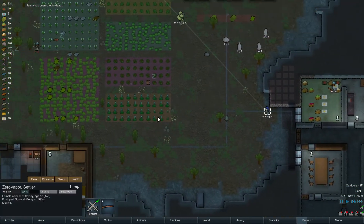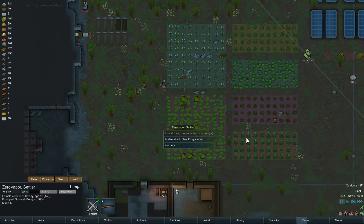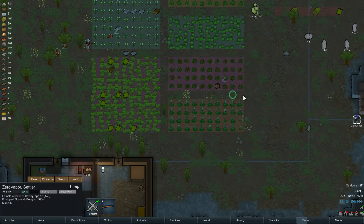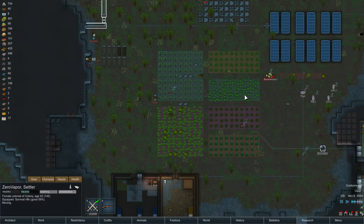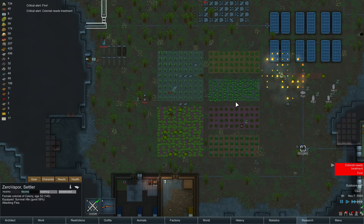Zero Vapor, come to the rescue. Out of range — go, move up. Damn it. Remember how long it took to recruit Jenny? Oh, they're killing my Boomalope now — that's not cool. Oh, there it goes.